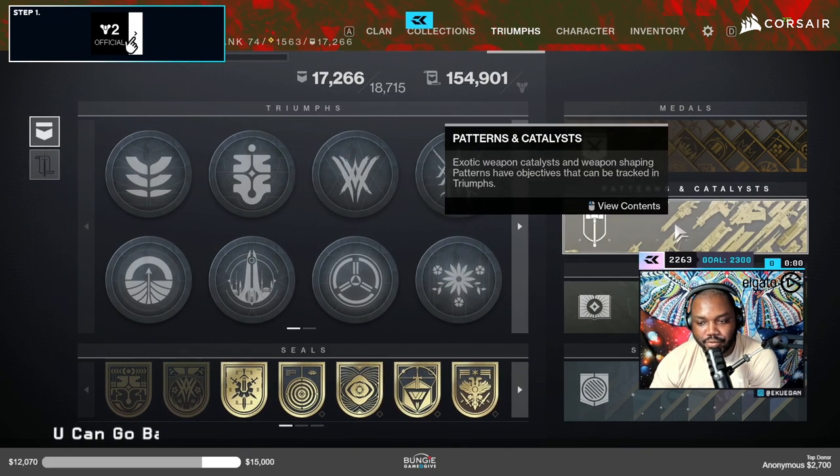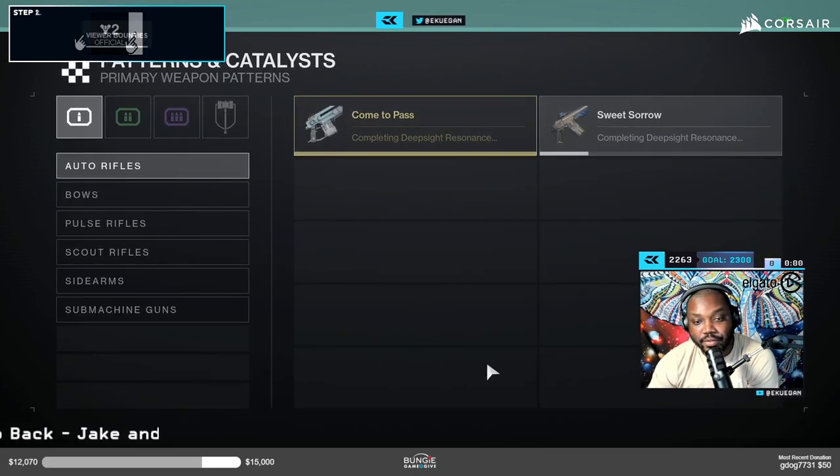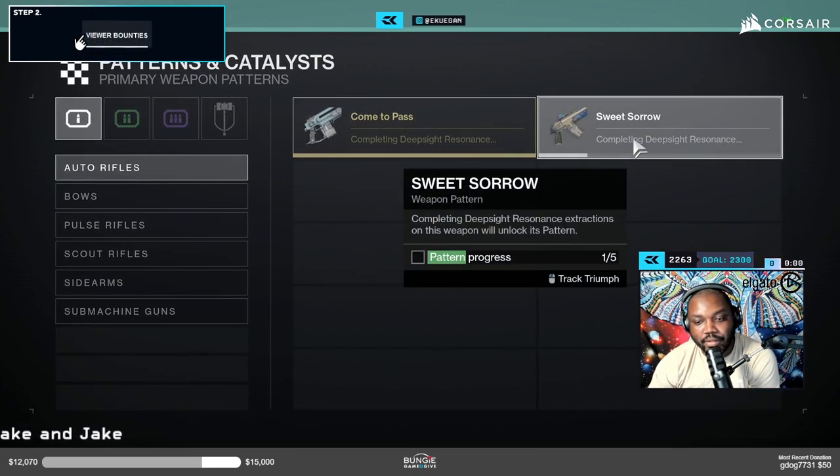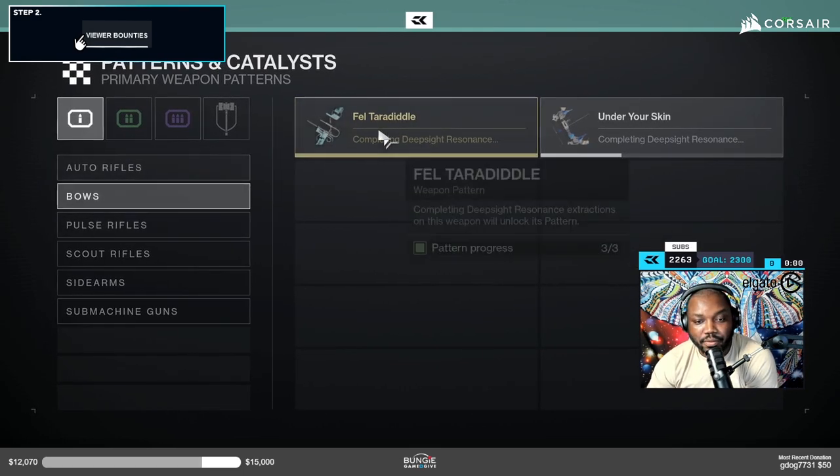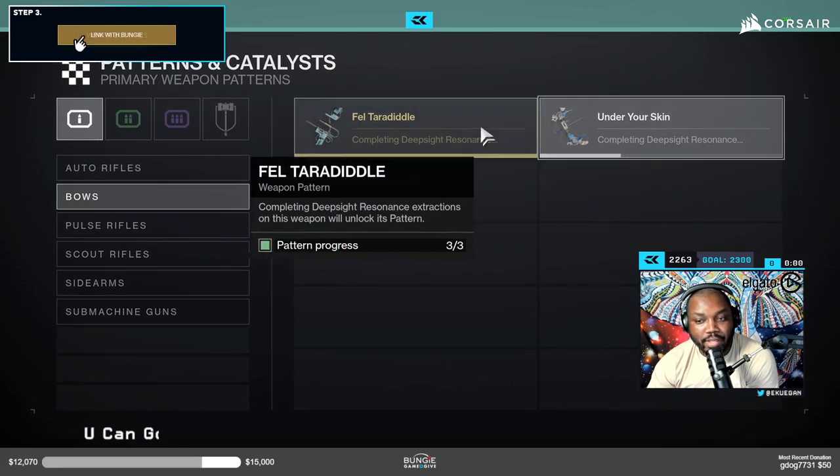One neat thing to pay attention to is Patterns of Reckoning — that's a new feature that was added. The weapon itself would have been there before, but the patterns tracker is something new. Now you can tell how many resonance extractions you need from a certain weapon in order to unlock its pattern.